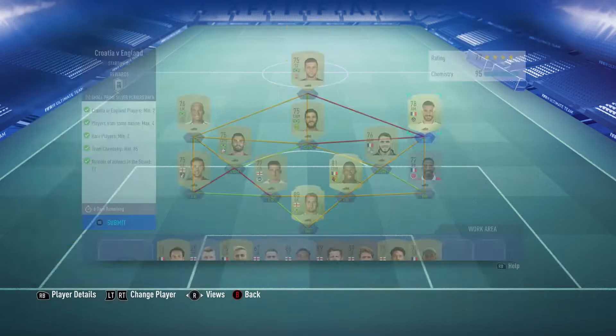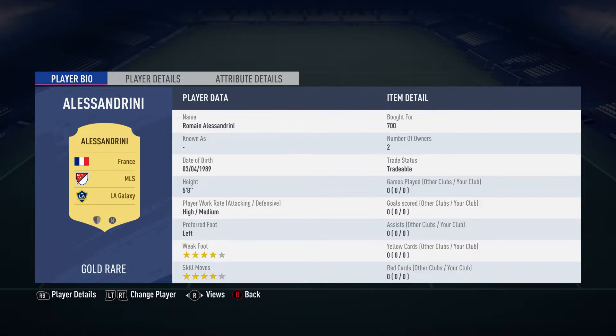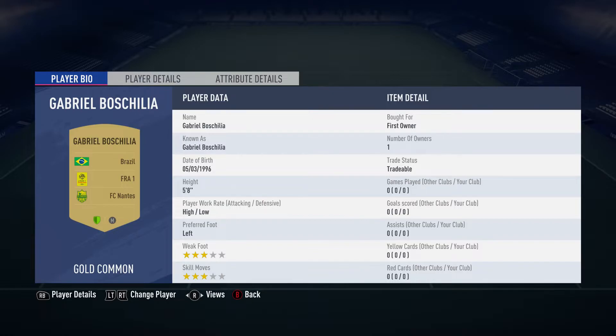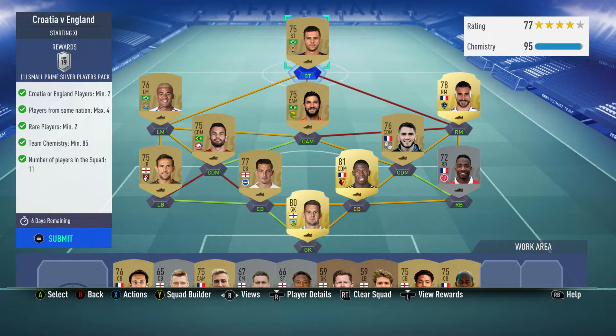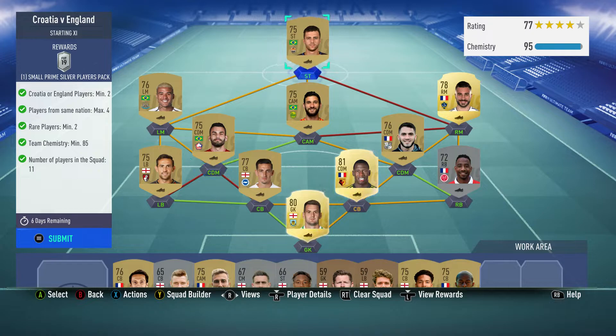Right mid: Romain Alessandrini, bought for 700, plays for LA Galaxy in the MLS and is French. Centre defensive midfield to the left is Thomas Monconduit, plays for Armenians SC in the French first division and is French. Centre attacking midfield: Gabriel Boschiliac, first owner, plays for FC Nantes in the French first league and is Brazilian. Centre defensive midfielder on the left is Tiago Maia Alenca, plays for LOSC Lille in the French first division.